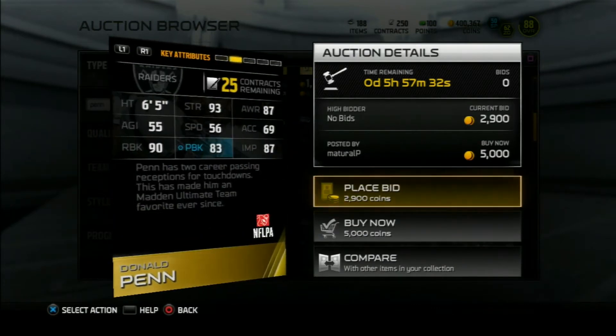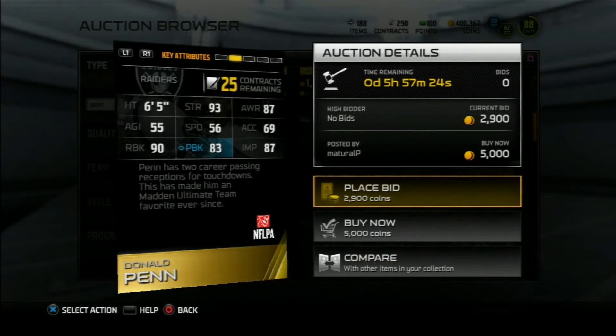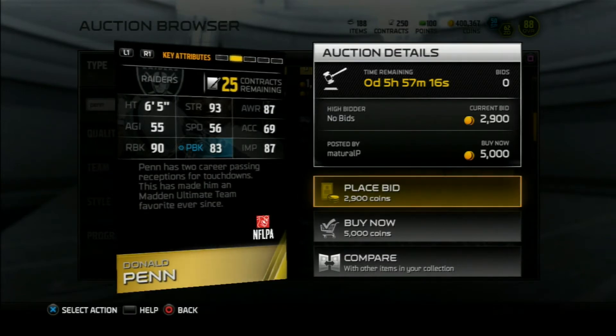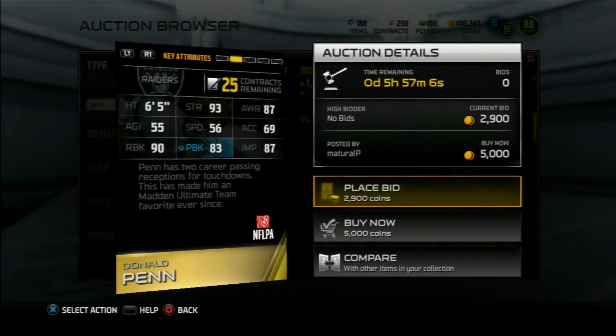Why I picked him: he has 93 strength, 90 run block, 83 pass block, and 87 impact block. In this game, there aren't a lot of good left tackles for a decent price — about 2,000 coins or under is what I was going for. But Donald Penn is just complete. He's big, he's strong, his impact block is pretty decent, and he has good run block which is what I look for.